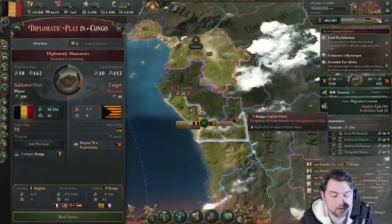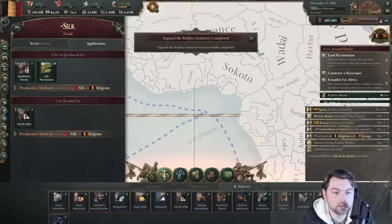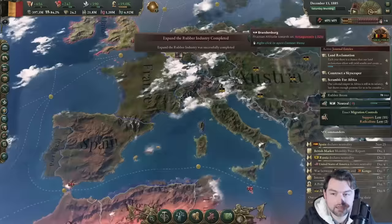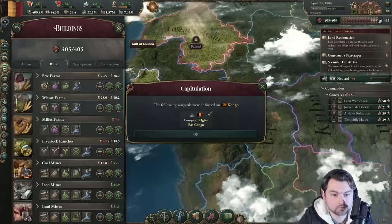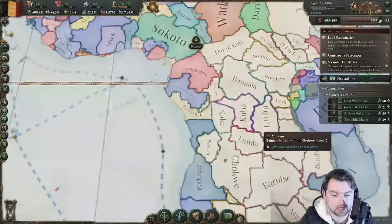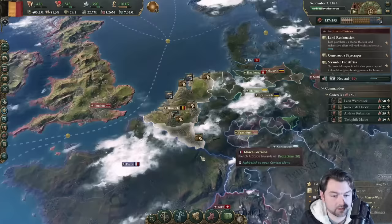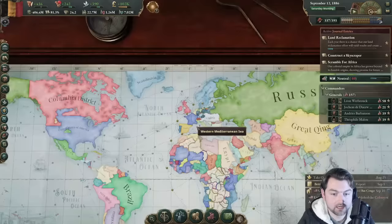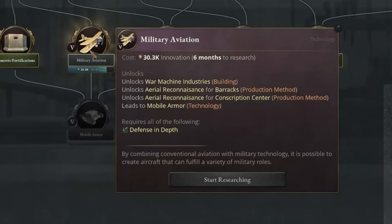Austria is supporting the Congo against us. I really don't know why they would do that — they're just going to get creamed. And there we go: the Congo is taken. Incorporated states: Friesland, Gelderland, Holland, Luxembourg — all of it is incorporated, all ours. We have a sizable presence in the Congo to draw resources from. It's 1886 and we are at this point getting airplanes, years before anyone else.